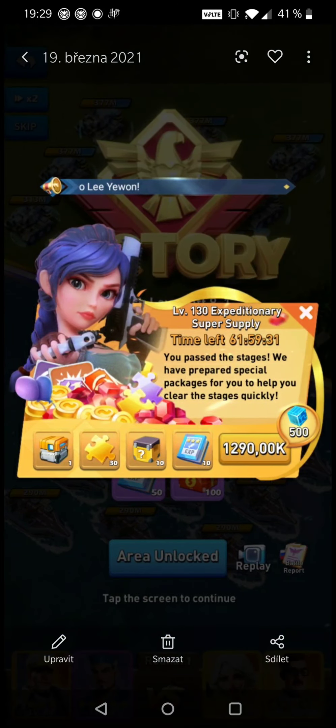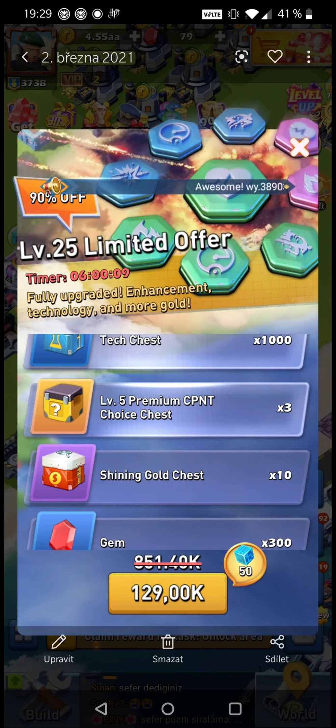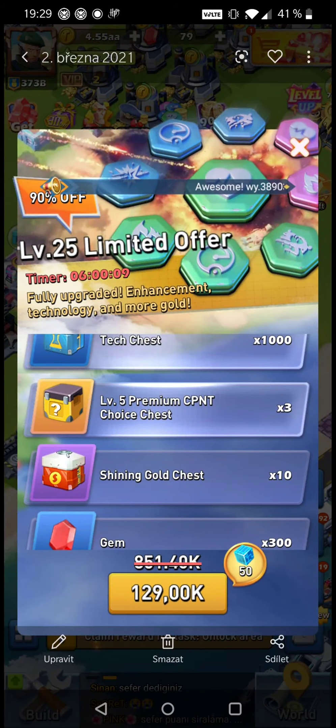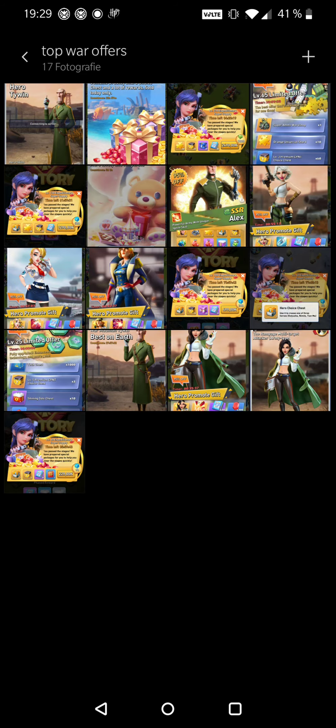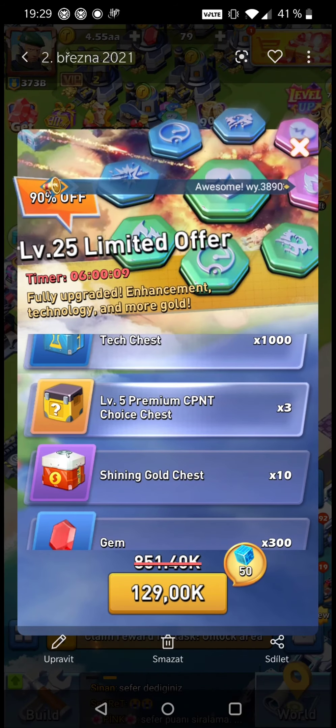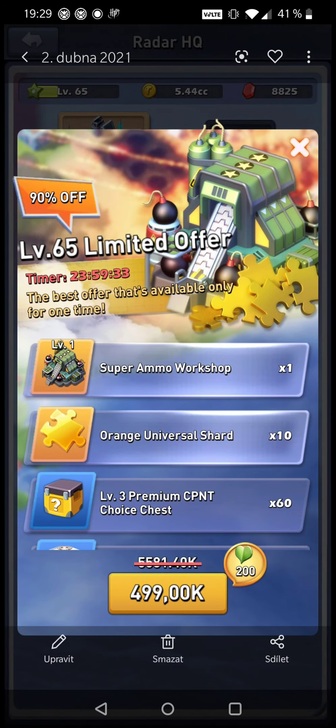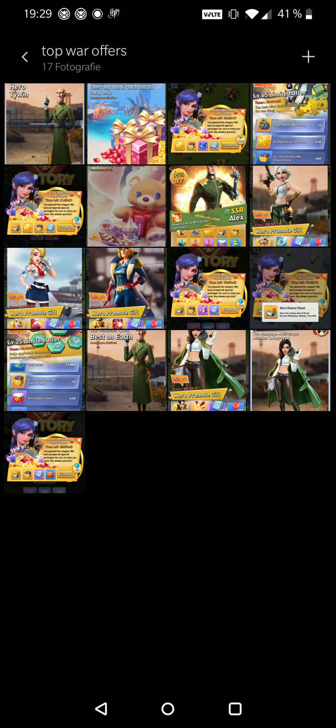So you can see that for instance here I have got the level 25 limited offer screenshot. I also have the level 15 one, but I didn't send it from my other phone — I got that on a new server, never mind that. So I don't need the 15 or 25 ones, but I could use screenshots of the level 35 offer, level 45 — if there is one, I don't remember if there is every 10 levels. I have the level 65 one for instance.